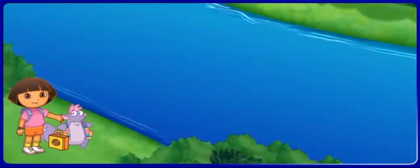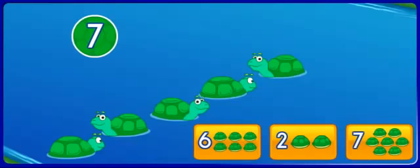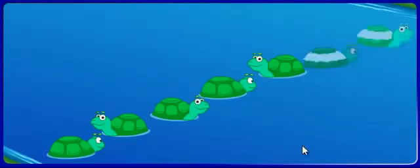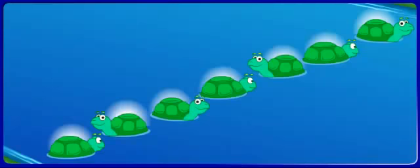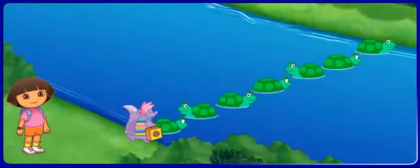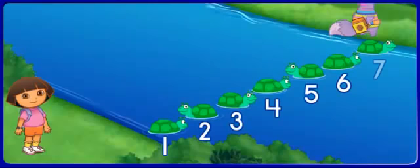Now let's help Dico across. I see five turtles: one, two, three, four, five. But Dico needs seven. Click on the button that has the missing number of turtles. Two. See, five and two make seven all together: uno, dos, tres, cuatro, cinco, seis, siete.